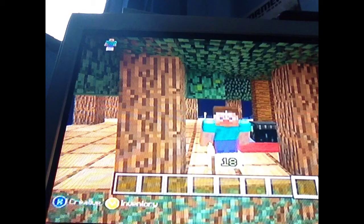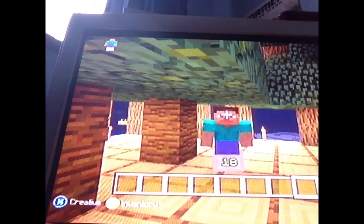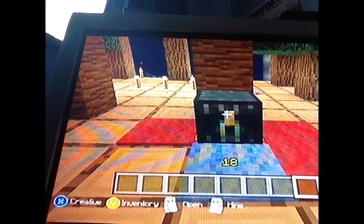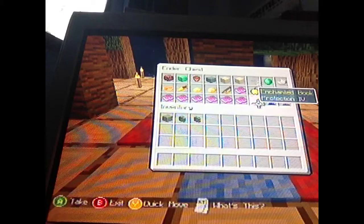Hello YouTube and welcome to a creative show with all the new update things! Everything is awesome — please subscribe. First I'm going to show you carpets, they go on blocks. Also this beautiful chest called an ender chest — if someone comes into your house and you have one there, they could open it but they couldn't take your stuff and they can't break it.